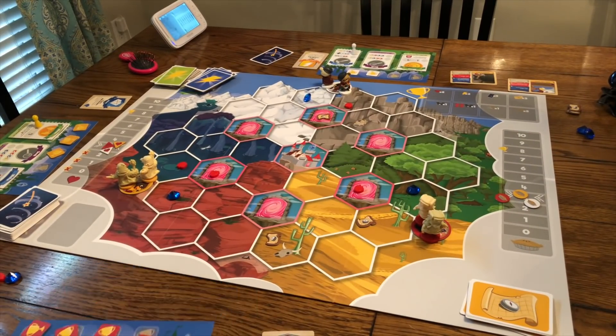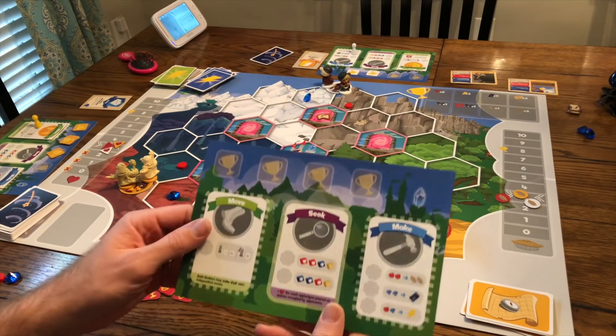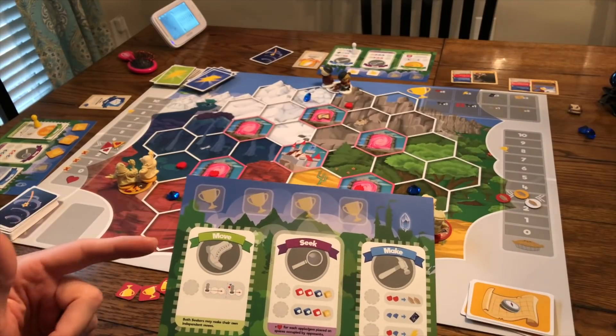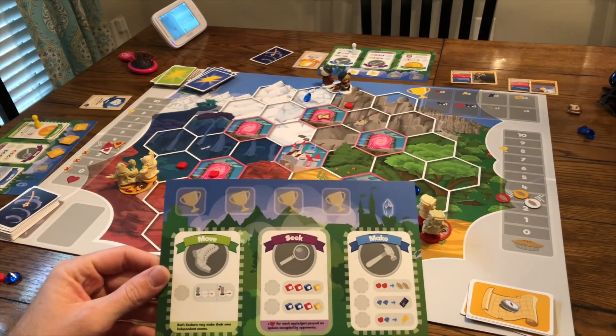On your turn you can move — just like in Scythe, you have actions on your player board, plus a spot to store trophies. The move action lets you move two spaces if you're not carrying crystals or apples, but only one space if you are carrying them.